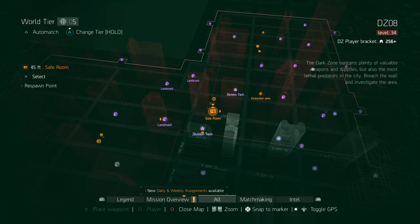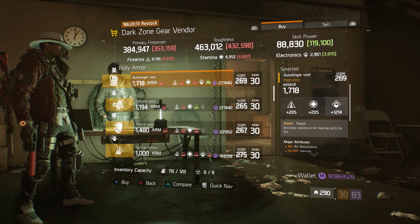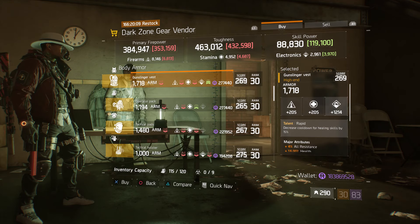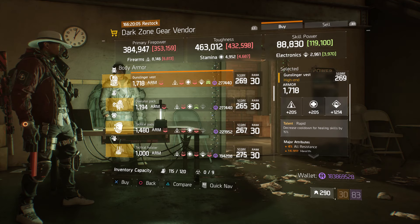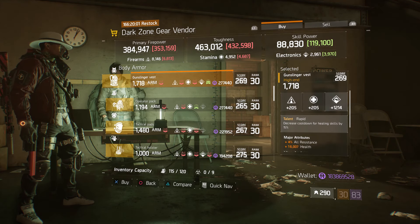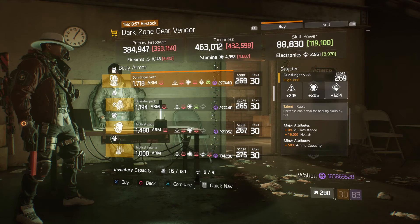For our next gear items, we're going to head over to the DZ8 safe room. The dark zone gear vendor has a gunslinger vest with the talent Rapid — gear score 269, armor 1718, rolled for electronics 1214, and the attributes are all resistance, health, and ammo capacity.